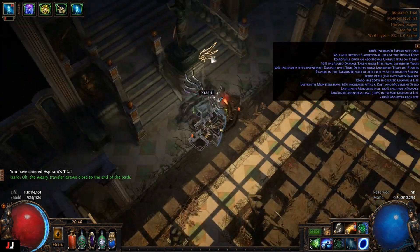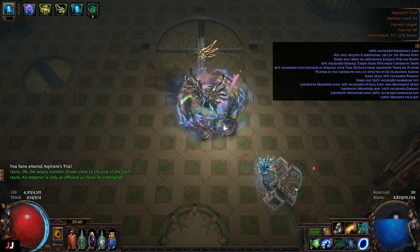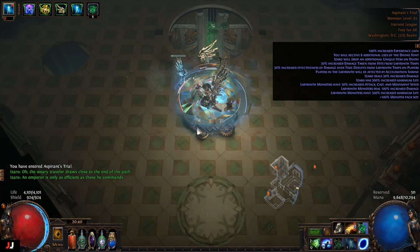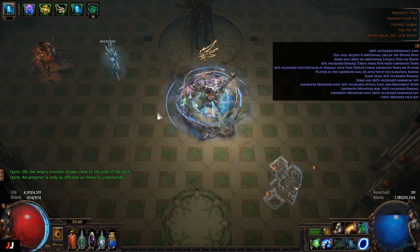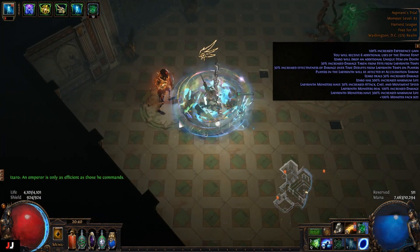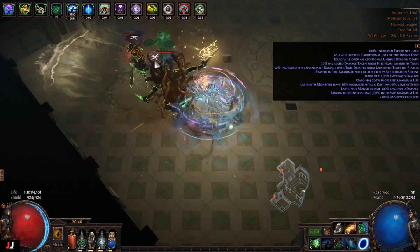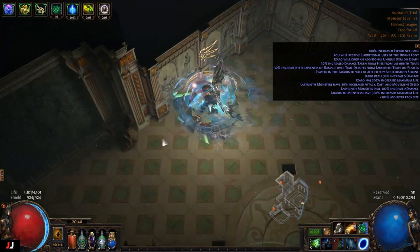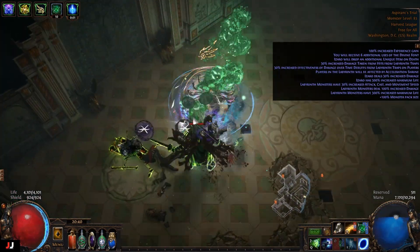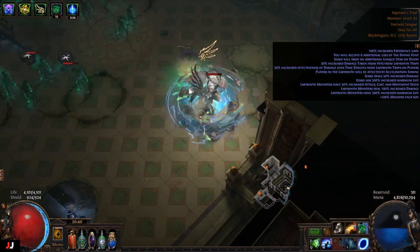Hey guys, welcome to my Uber lab video. This one's based on the super lab that gives enchants. In this video I'll be doing five lab runs for helm enchants — there are seven enchants per run — and I'm going to be enchanting Crown of the Inward Eye. Each lab cost me 50c and I got six keys. I died in one because I wasn't paying attention and ran into a lieutenant that had reflect. At the end of the video I'll be going over the loot and seeing if it's worth doing given the cost of the labs.